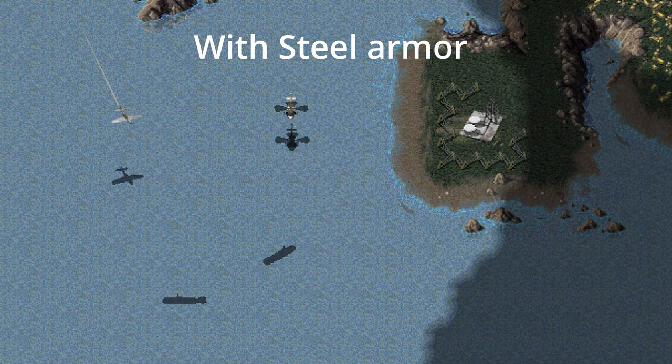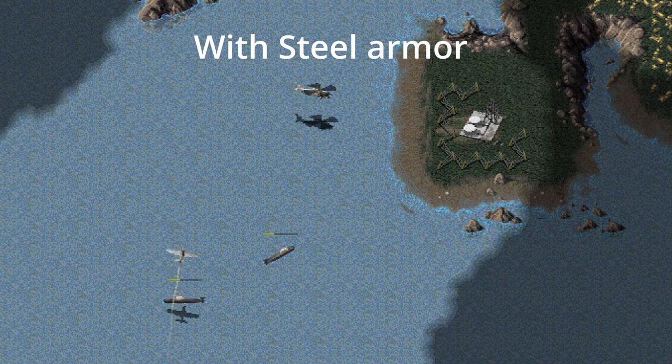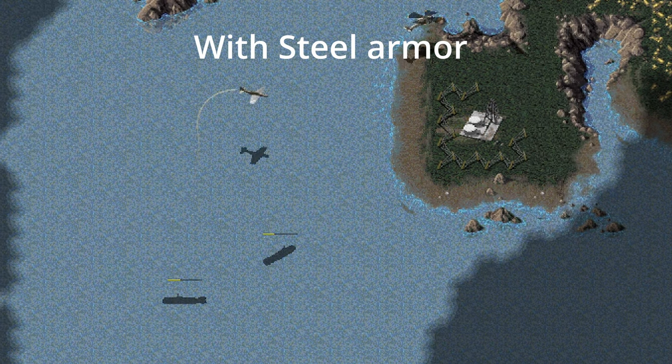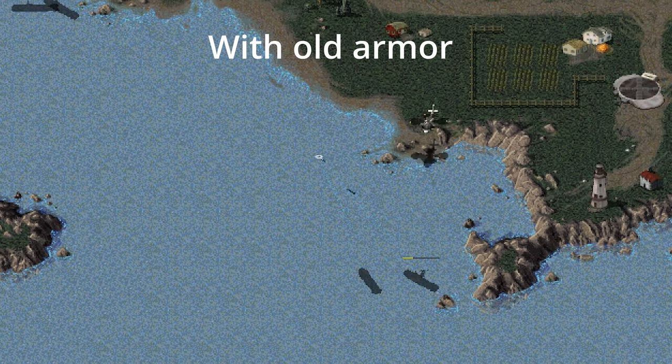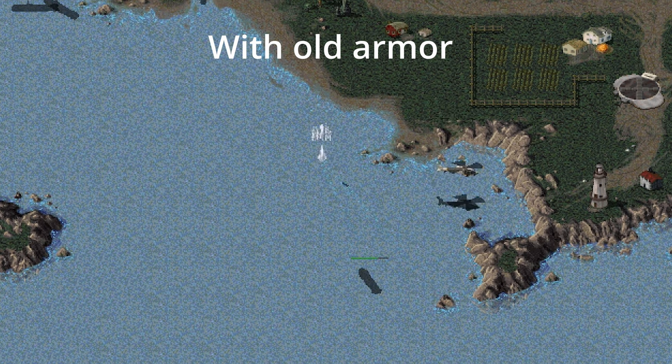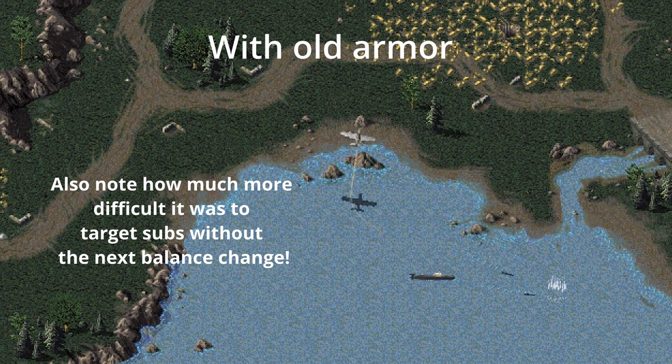The biggest change with the steel armor is that Blackhawks and Yaks are no longer effective against subs. A sub will now survive with a third of its health after a full Blackhawk run, whereas before a Blackhawk would kill one sub and leave a second at a third health. Instead, if you want to use aircraft to get subs, you'll want to use Longbows, which can now kill a sub with two per load, making more sense than having tier 2 units counter everything in the surface arsenal.